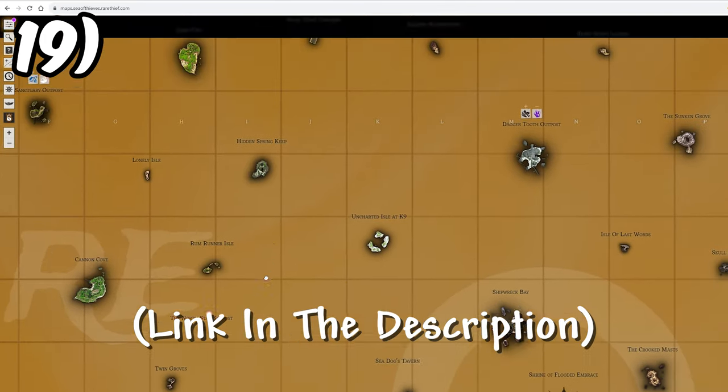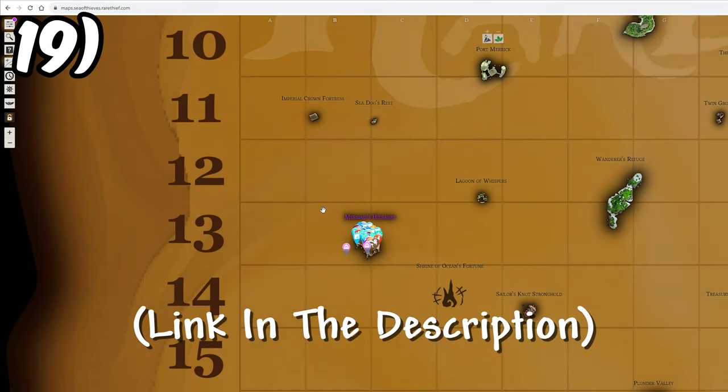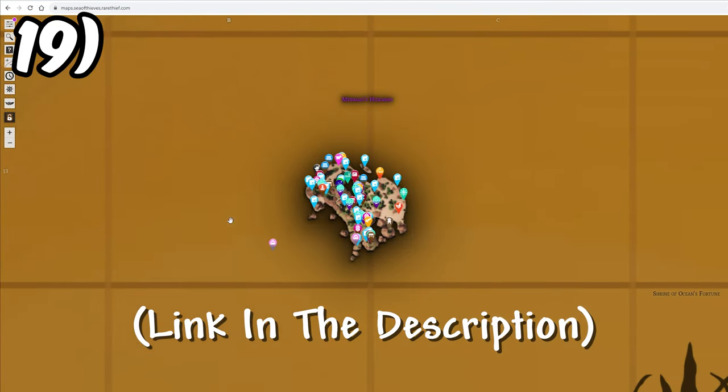The rare thief map will save you a lot of time. Here you can search for islands based on name or shape and find any information about the island that you could want to know.